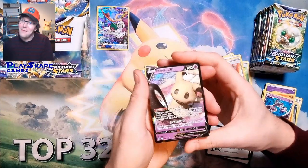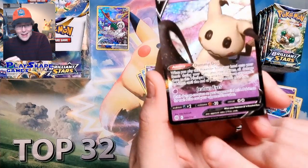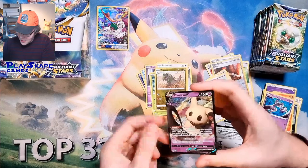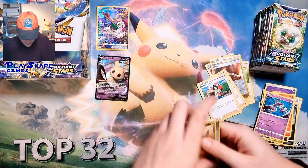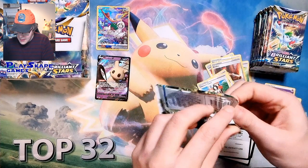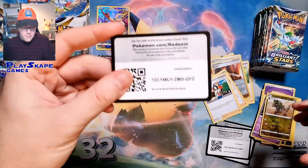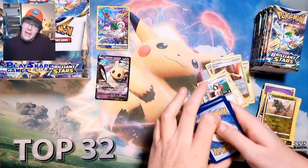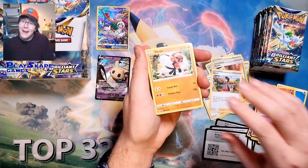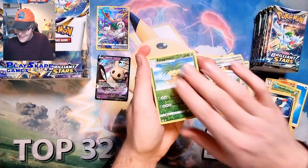A lot of people are asking why Mimikyu V is in here. This may look like the same Mimikyu V from Battle Styles, but it's actually from Brilliant Stars — this is number 68. They kept the same art. The reason it's in there is because there is a Mimikyu V-Max in the set, and if you're making a deck with Mimikyu V-Max, they obviously want it to still be playable. It's a bit of a cop-out, as that slot could have been an Arceus V or a Charizard V.